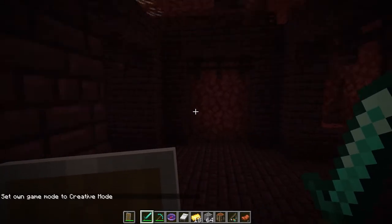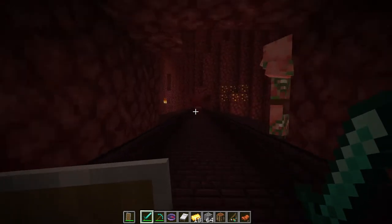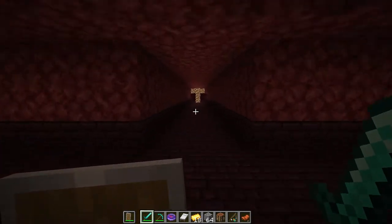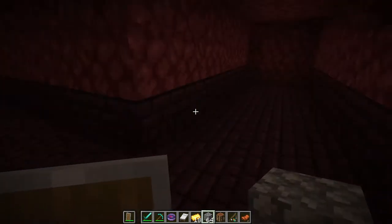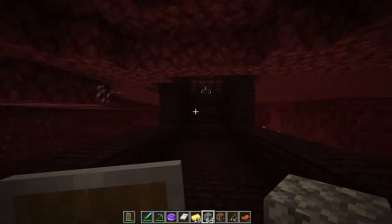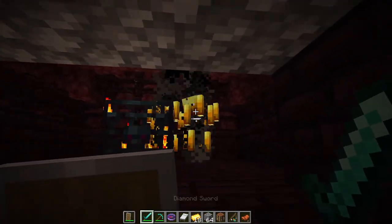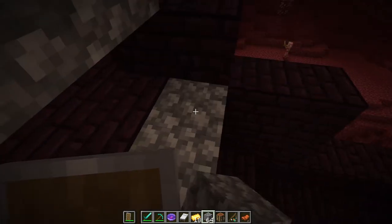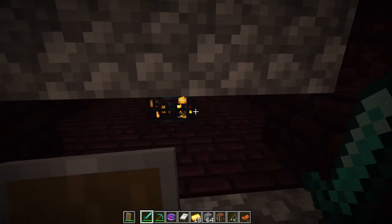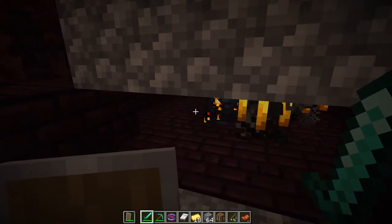Once you find the blaze spawner, build a safe spot: dig out an overhang or place a block above you so the blazes can't shoot you but you can still swing at them from below. This lets you farm blaze rods safely without taking fireball damage. Block off paths in the fortress systematically and keep exploring until you've gotten what you need.